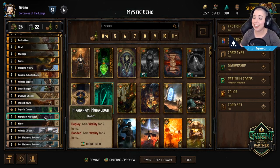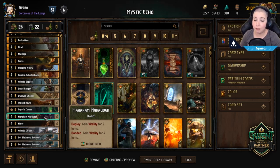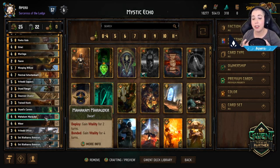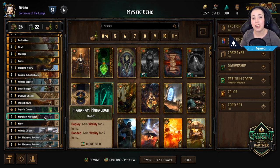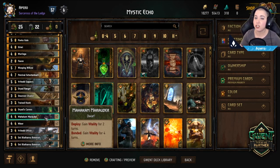Next is the Mark of Marauder, which also has a bonded ability. If you have two of them in hand, the first one you play gains vitality for two turns. But the second one triggers the bonded ability — bonded triggers if another copy of that unit is already on the board under your control. So if the first Mark of Marauder survives, the second gains vitality for four turns instead of two. Those two together can be quite a nice combination, especially for round one.